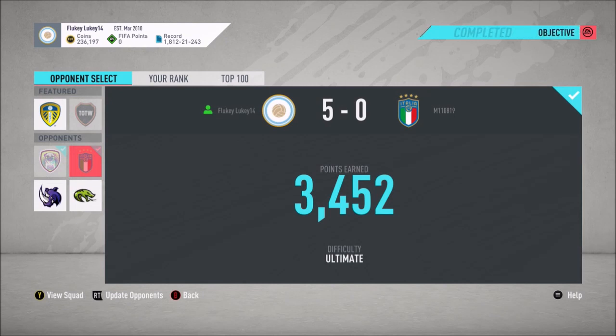I would always recommend five-star weak foot strikers — even if the finishing's not as good, highly recommend them. Even a normal Ben Yedder on squad battles would still be fine. At this stage of the game I'm 5-nil up and I've not got anything to do. You don't get any more points for scoring more than five goals. So this is where I get the ball and start shooting near post. Shooting near post is the most effective way because it gets you shots on target and corners at the same time.